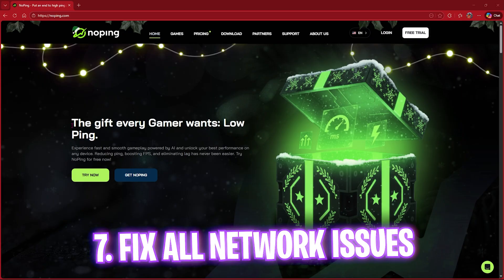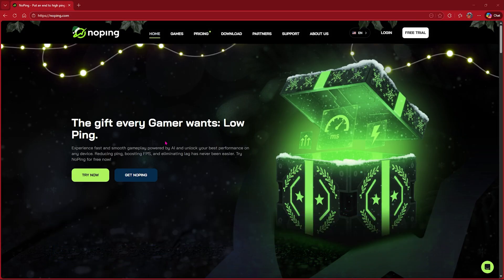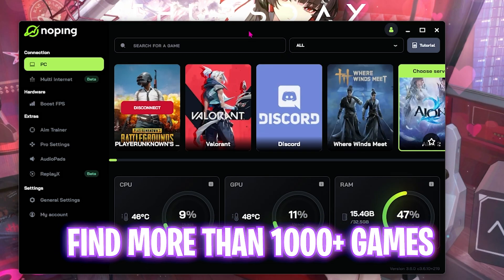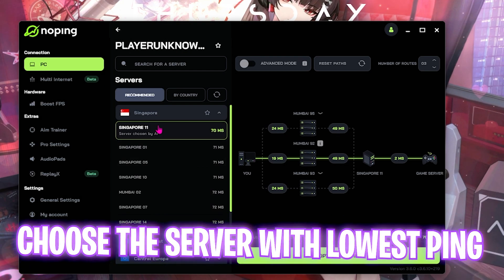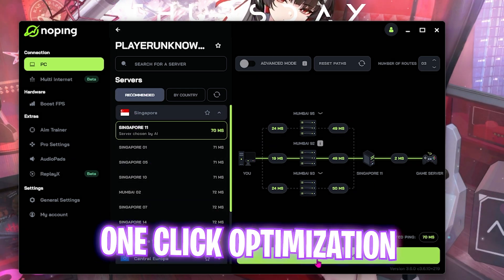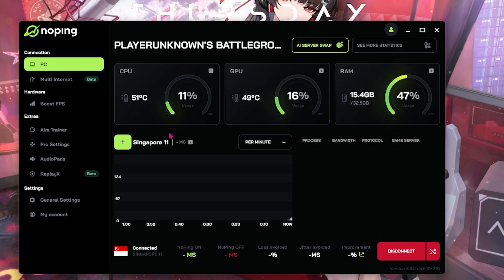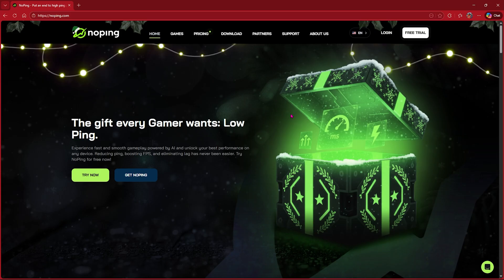The next step is fixing packet loss, ping issues, and input delay using NoPing. I've left a free download link in the description. Open NoPing, search for PUBG, select the game, then select the server showing the lowest ping from the recommended section. Click Optimize Automatically and then Optimize Game — it connects your PC directly to game servers for the lowest ping possible. It also has a dedicated FPS boosting section with tools built in.